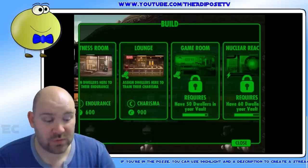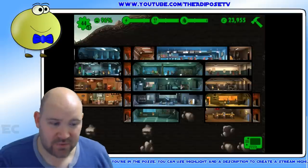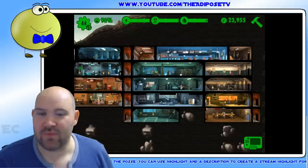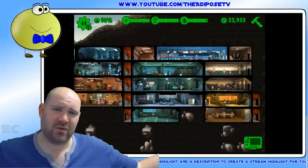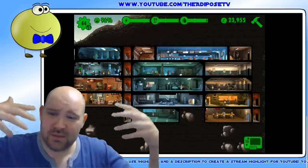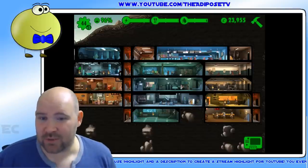So by focusing on those rooms first, you will find yourself eventually with an excess of caps, with an excess of people, with an excess of food, et cetera. And then you can sit back and go, I'm going to have not just one storeroom, but ten. And I'm going to have ten classrooms to make people more intelligent.